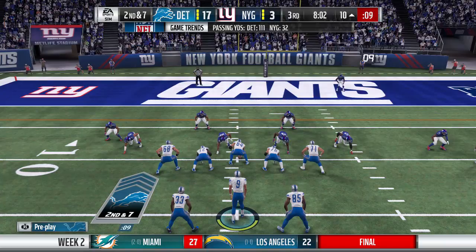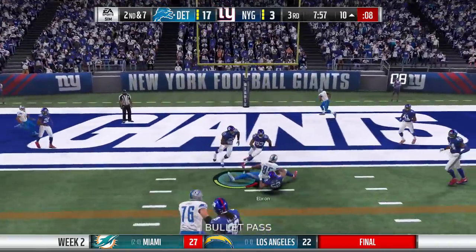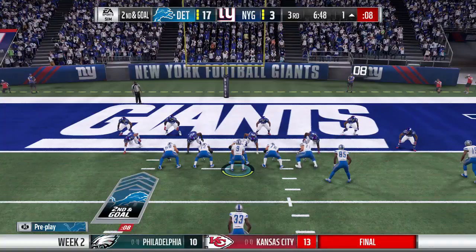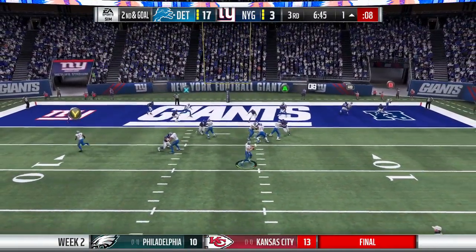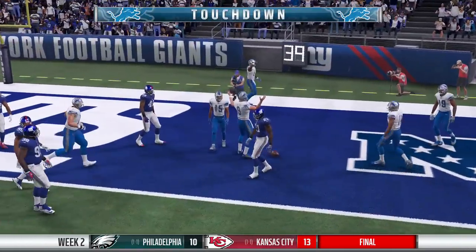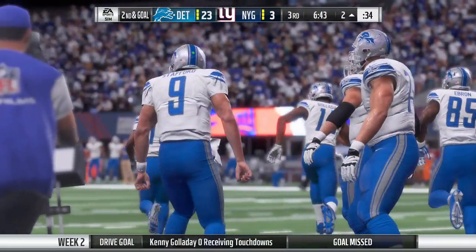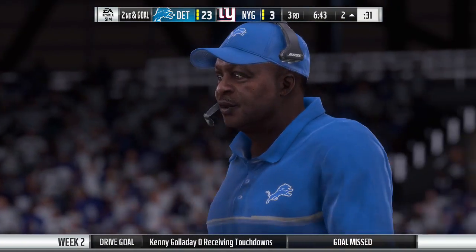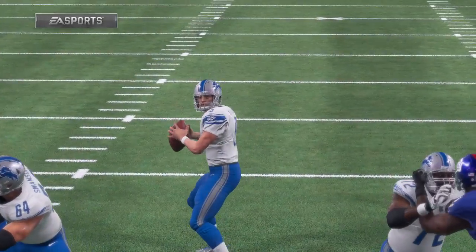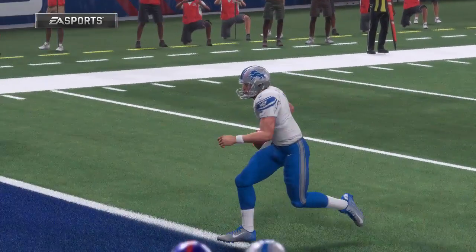Second and seven — Stafford throws over the middle, that's Ebron coming out of the backfield, first and goal. Stafford rolls right on second and goal — wide open for him to just run into the end zone. Too easy — another score for the Lions. Things are falling apart for the Giants in the third quarter, now 24 to 3. Matthew Stafford scrambles for his first rushing touchdown of the season — always good for a few of those a year, especially with this little resistance.